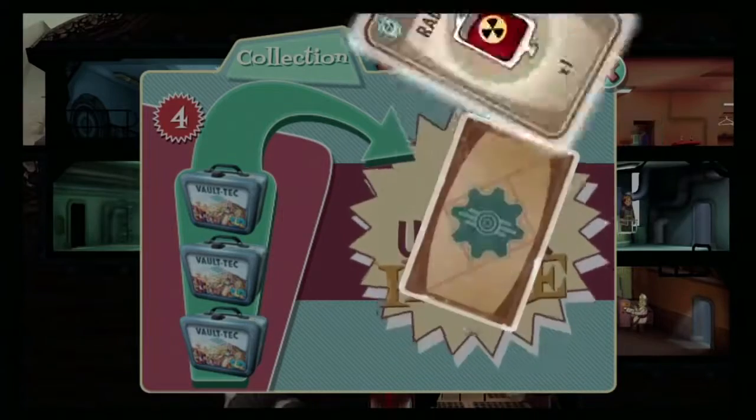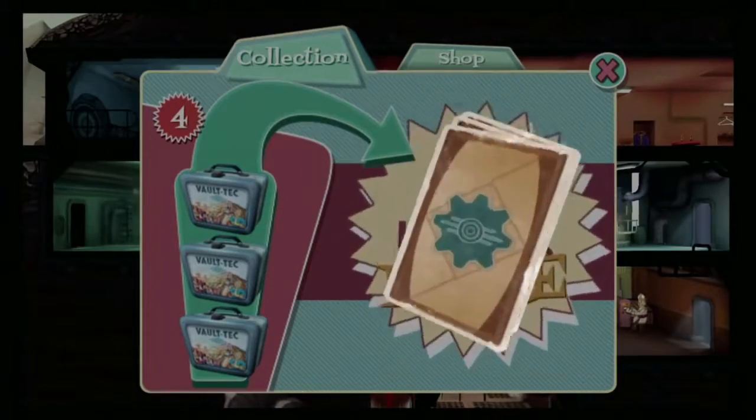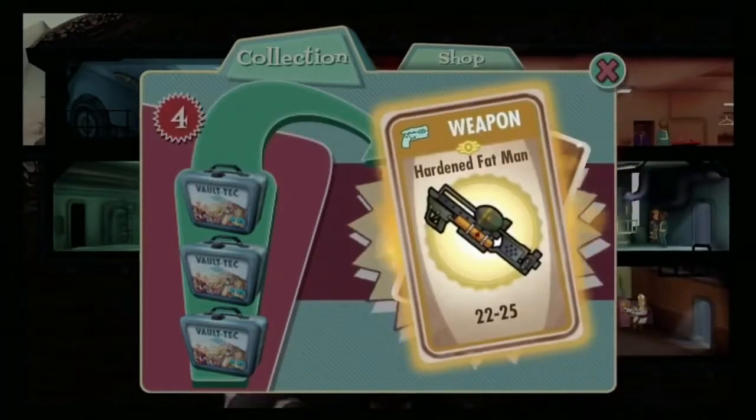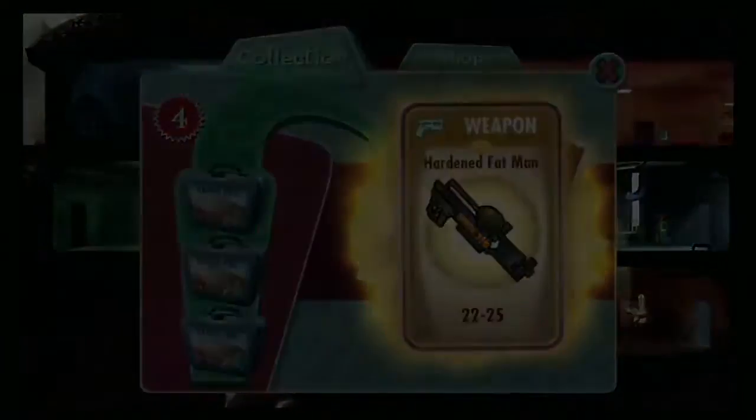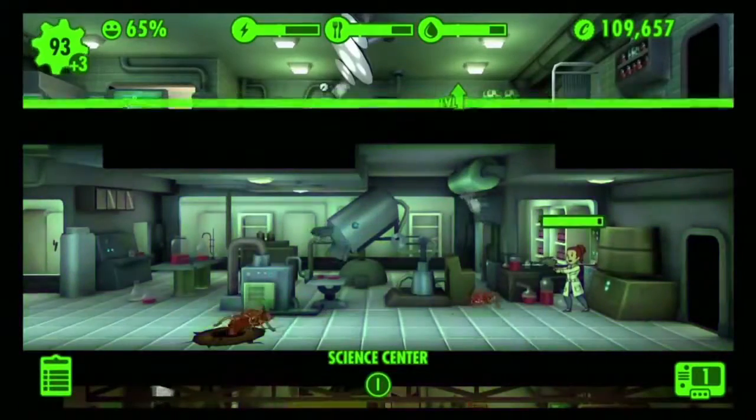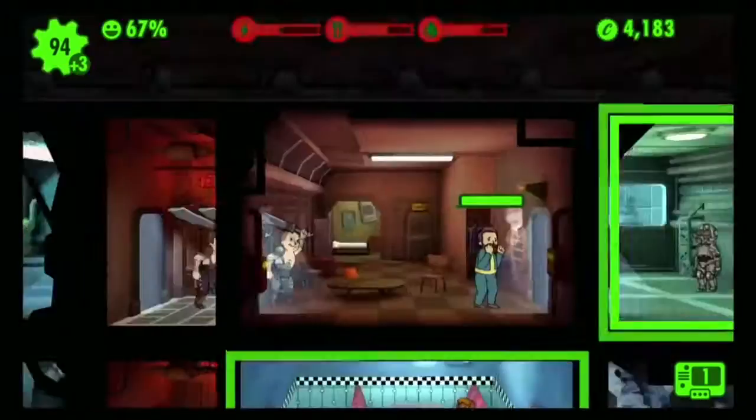You do get rewarded with lunch boxes full of random loot. Accidents can happen — fires can break out, radroach attacks, raiders can attack.